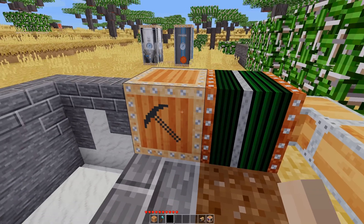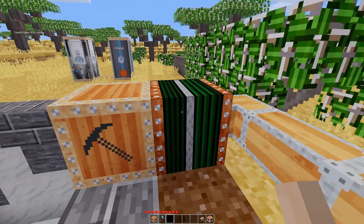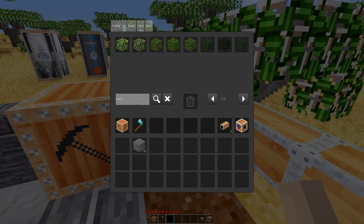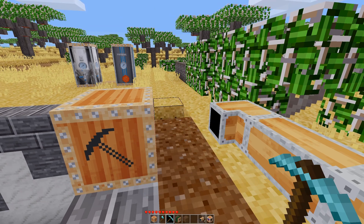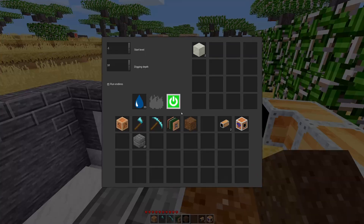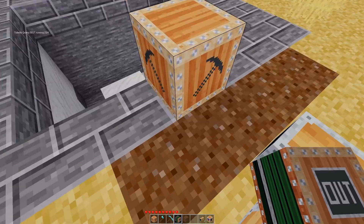The quarry does have its own self-contained inventory, so you can use it without piping anything out — items just collect inside the quarry. That's a possibility, but if you want your stuff to go elsewhere you can pipe it out.